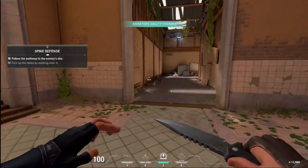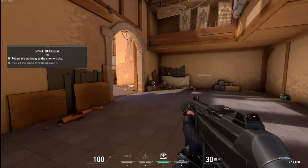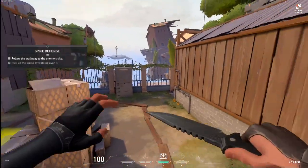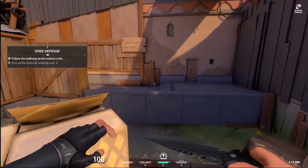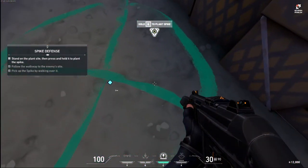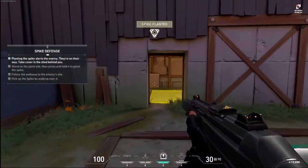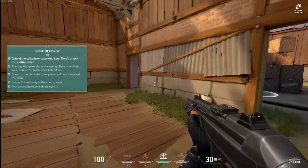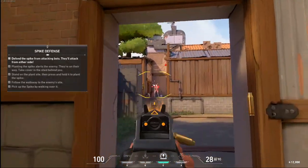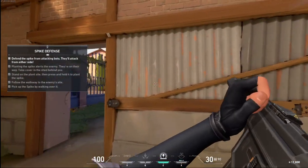Practice taking the spike to the highlighted site and planting it. Attackers plant the spike. The defenders will try to defuse it — I'll send in some bots. Take cover in the boathouse behind you and defend that spike.